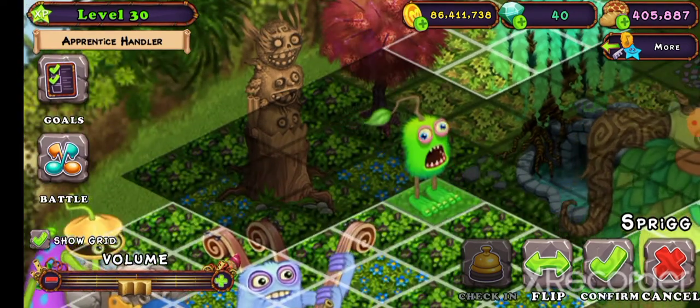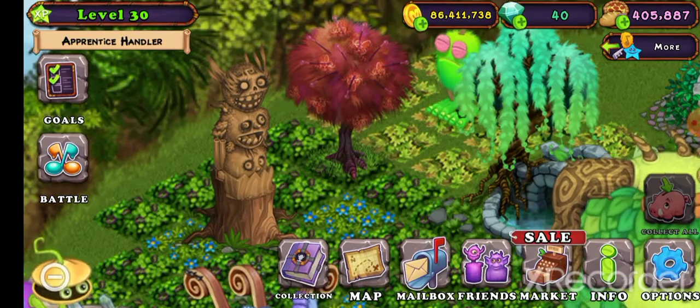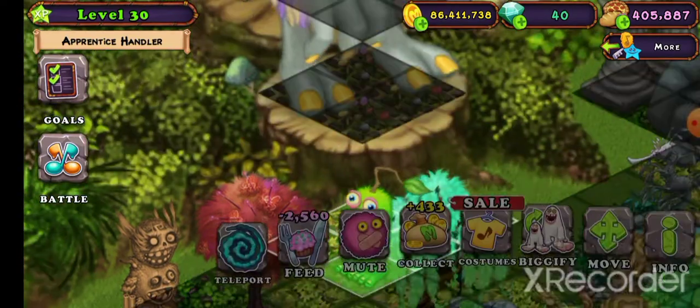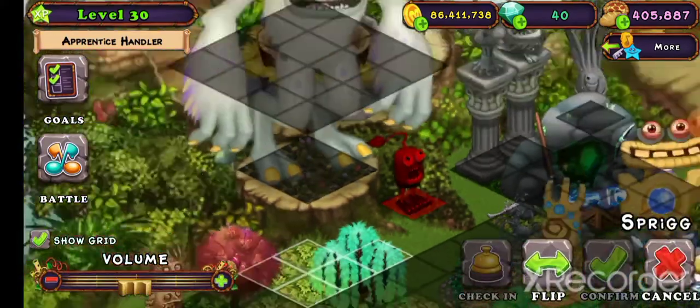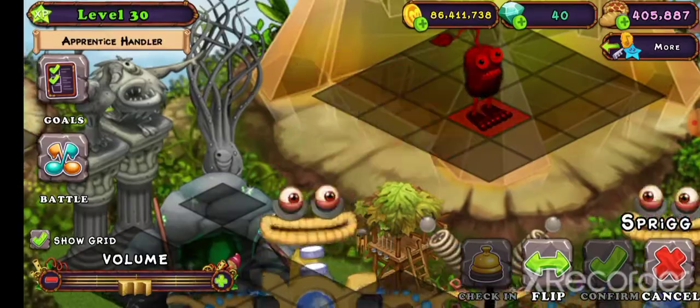Now you place him near the red blood tree — I call it the red tree because it looks like blood. Then you grab him and put him inside of the castle.